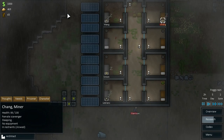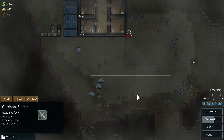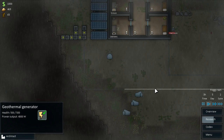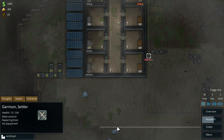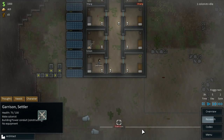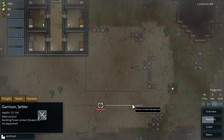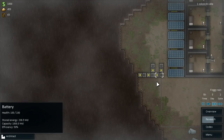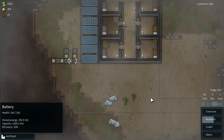They're not too far off from being recruited, which is cool. Garrison is healing up nicely. We've also got ourselves a geothermal generator built, which isn't actually connected to anything right now. Looks like they are getting a nice boost of power there, which is awesome.